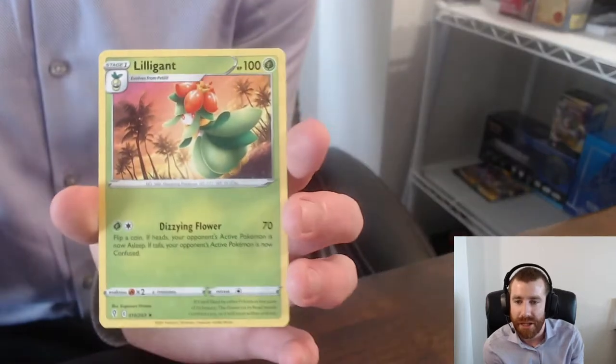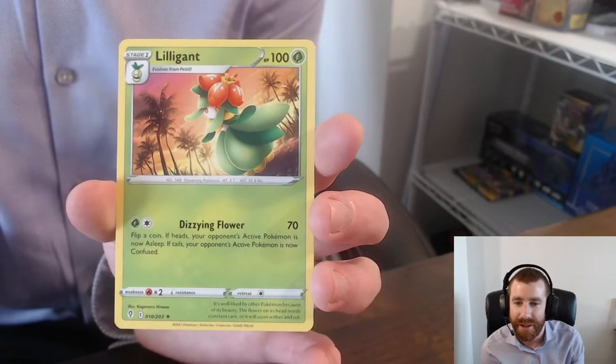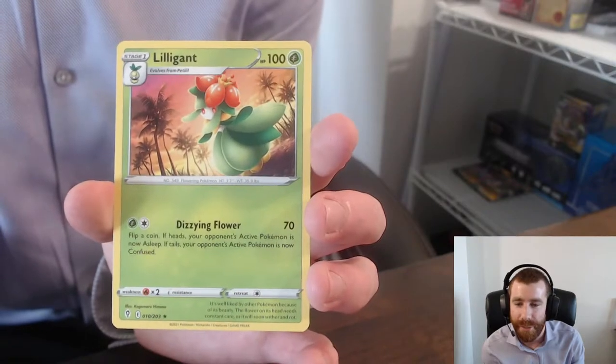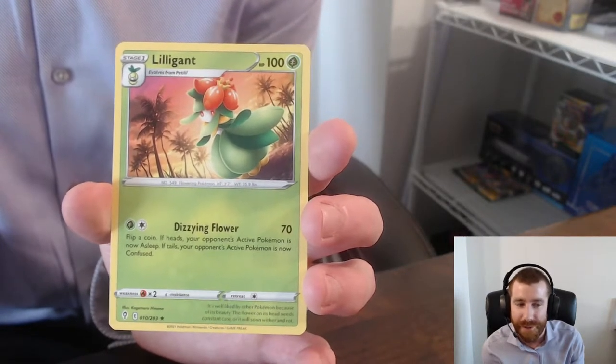Do we have some first pack magic again? No, we do not. We got Liligant, but this is very, very nice artwork as well. This actually reminds me of our home here in Florida with all the palm trees — maybe Hawaiian vibes as well. Really good.